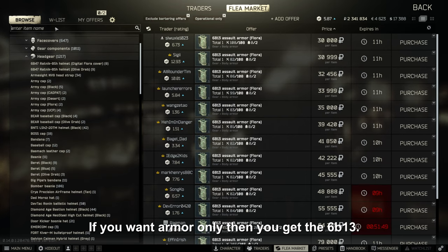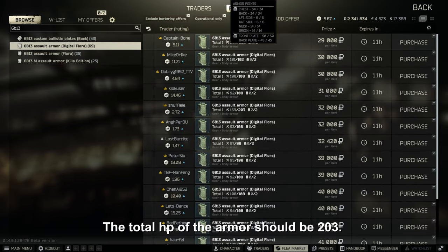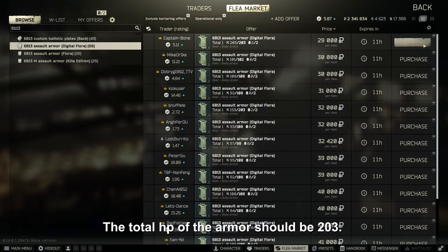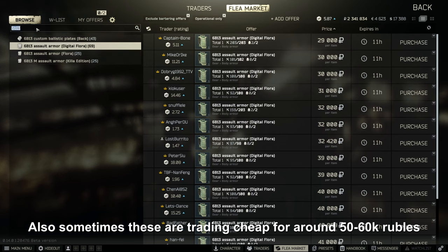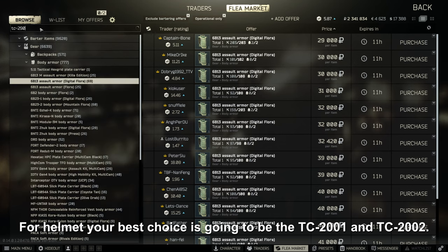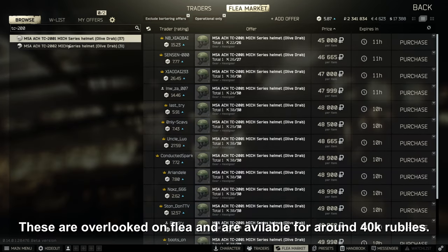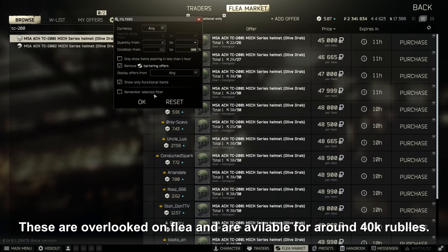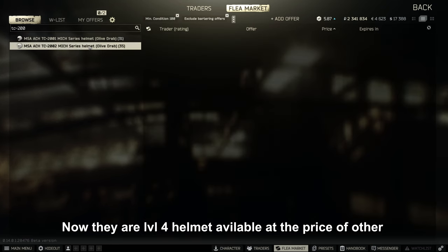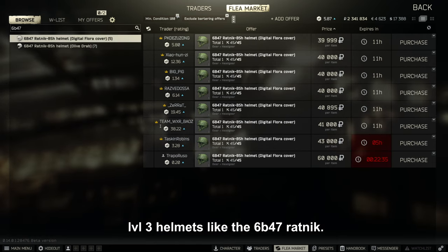If you want armor only, then go with the 6v13. Check that armor plates are being sold with the armor — the total HP should be 203. Sometimes these trade cheap for around 50 to 60k rubles. For helmets, your best choice is the TC 2001 and TC 2002. These are overlooked on flea and available for around 40k rubles — level 4 helmets at the price of level 3 helmets like the 6b47 Ratnik.